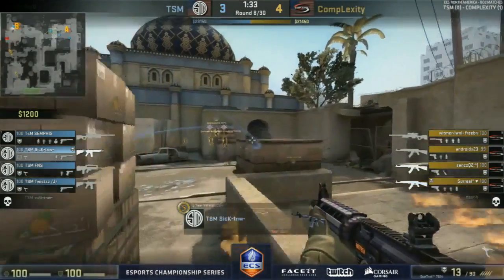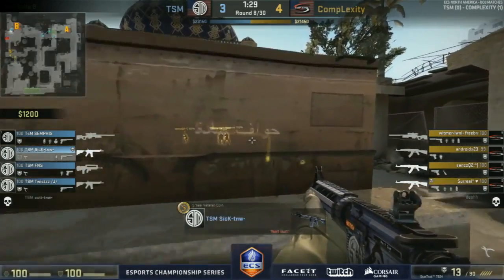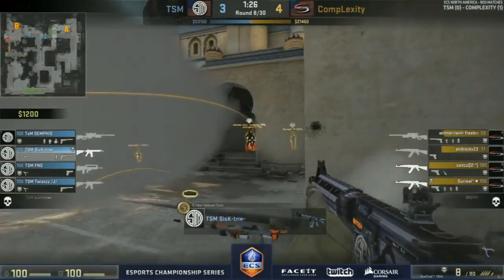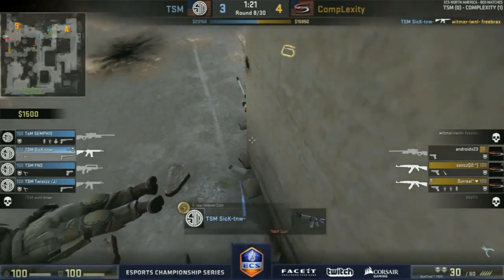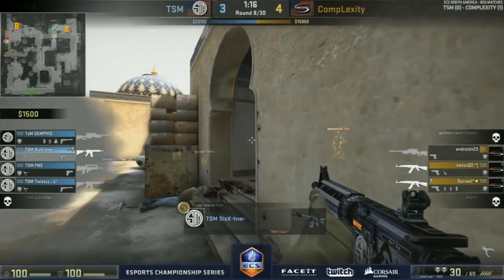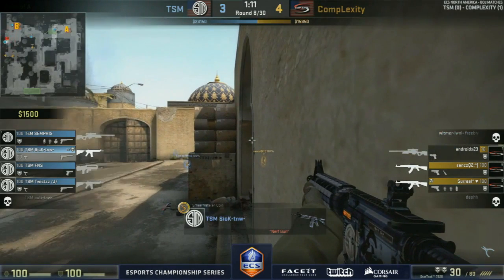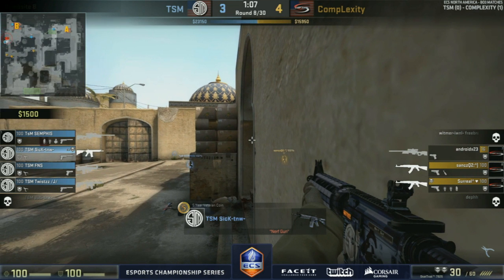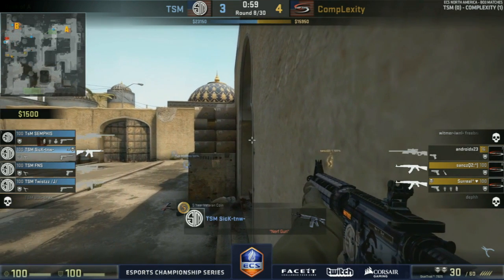Sick with the flash comes in, tries to peak again, going for the headshot — no. Flashed up unfortunately, runs out of ammunition before he could spray down Android who is extremely low. Sick uses that smoke perfectly to get himself in a different position. Complexity with a very difficult task — two players waiting in the bomb site, and they've got presence from middle and CT spawn as well. CTs in strong arms — a minute remaining, hoping Android can get a pick with the AWP.